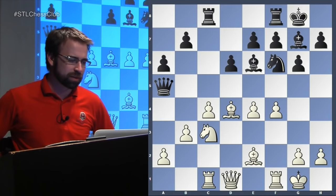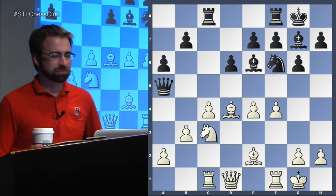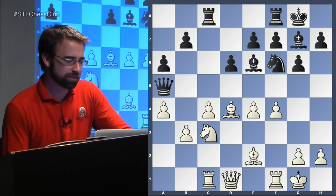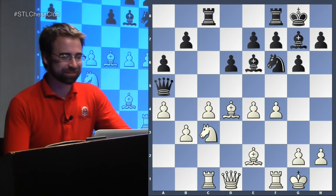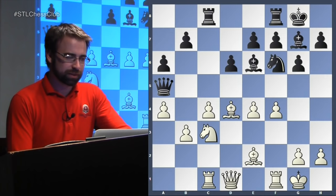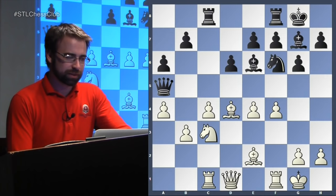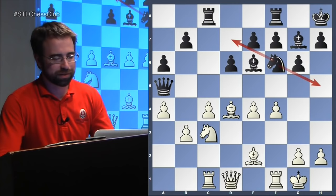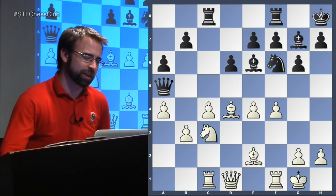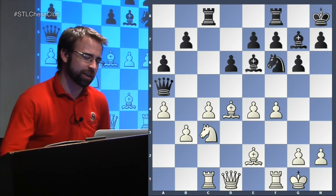White wants to be thinking about stopping all of black's counterplay, and then using his space and piece activity later in the middlegame. White stopped black from playing B5 by playing A4. We still can't play knight to D7 - we'd like to. Black played the interesting move king H8, thinking: I can't go back because then you play A5 and trap my bishop, and I can't really go here because you take my knight. So he played knight to G8, which probably isn't the best plan. Black did play a little bit goofy in this game.